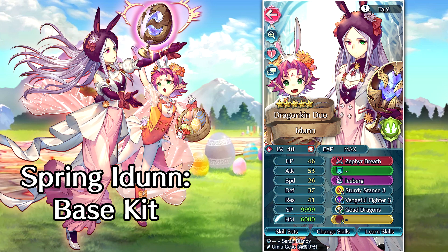As if all of that wasn't already good enough, this weapon is also effective against armor types. So it's one of the most stacked weapons we have in the game right now, and it's going to make this duo one of the strongest options you can get.